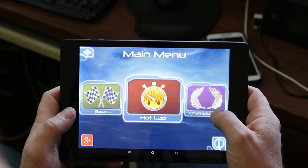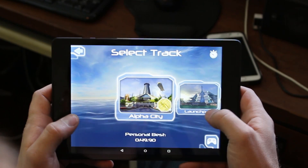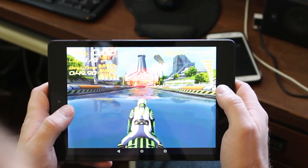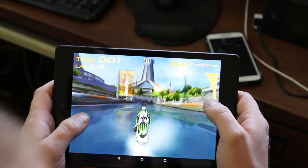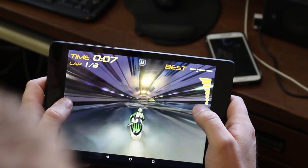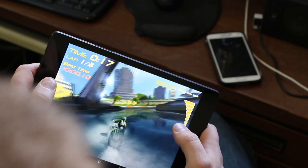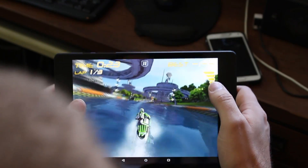Here we go. I'm going to do a hot lap. We'll speed it up here. This is pretty cool because the maneuvering is a little different — you actually have to tip and control your device. The gyroscope in this tablet I really like. Normally I'm bouncing off walls when I play Riptide, at least on other devices. So this one's pretty sweet.